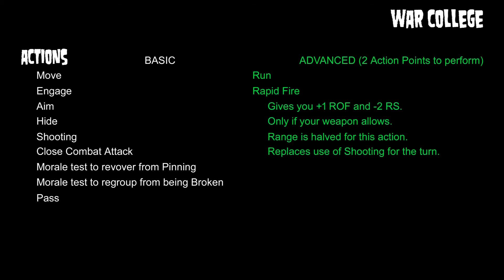The next advanced action is rapid fire. This is not the same as doing a shoot-shoot action, which you're not allowed to do. It gives you a plus one to rate of fire and a minus two to your ranged combat skill — an extra shot but you lose ten percent of your chance to hit. You can only do it if your weapon allows, as some weapons don't allow rate of fire increases. Your range is halved, and it counts as doing a shooting action, so you can't rapid fire and then use a resource card to shoot again.